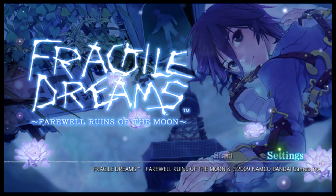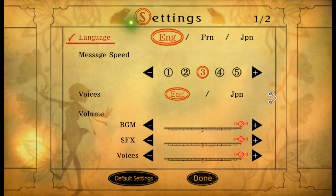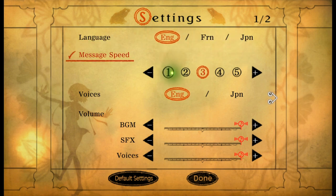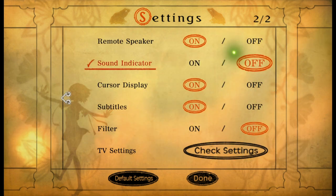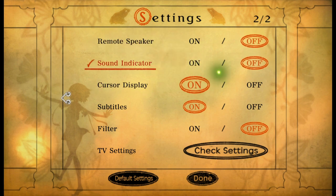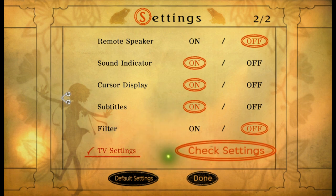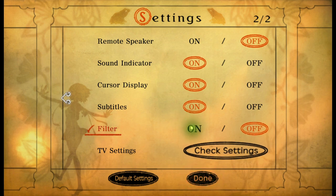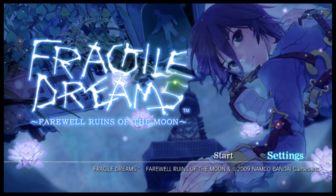Let's check the settings real quick. Emulation is four stars out of five according to the Dolphin wiki — the text can have warbling. We're going to keep everything English as it is. Everything looks pretty dandy. I'll turn that off because even if I was playing on a real remote I'd want you to hear whatever's supposed to happen. I don't know what 'filter' means — if someone knows, tell me.